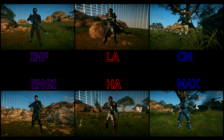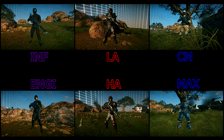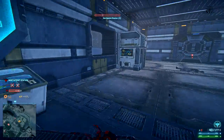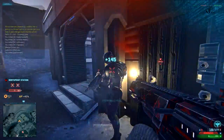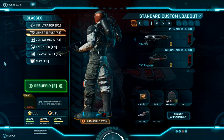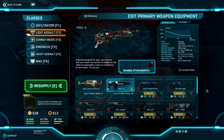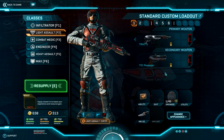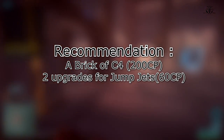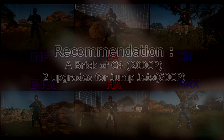Now let's move on to the Light Assault class. Due to the fact this class has a jetpack, it can reach almost any place, and it fills the role of flanker and vehicle destroyer, mainly the sunderer. On an interesting note, when you buy a weapon on this class, it automatically unlocks for engineer as well, and vice versa, except for the battle rifle which is available for engineer and heavy assault. For the primary slot on light assault, you can use carbines, SMGs, or shotguns. Also light assault, engineer, medic, and heavy assault can all use C4, but it must be bought separately for each class. For your first 300 certs on this class, I would recommend you to buy the first two upgrades on jump jets and a brick of C4.